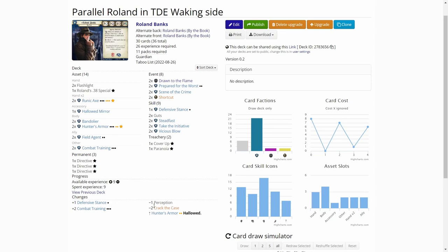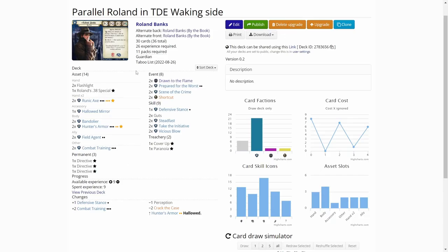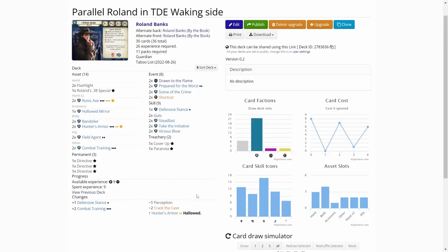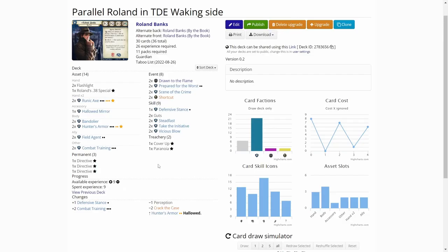To make room for those, I removed the Crack the Cases. I haven't been playing those that much, and this deck really doesn't need that many resources. Then with one experience, I added one Defensive Stance, just because I couldn't think of another card that this deck needs. It's another skill card that boosts either agility or combat, which is good for some situations. To make room for that, I removed one Perception. And for last experiences, I used two Hunter's Armor upgrades to get the Haunted version, so it can soak plus two Sanity - two Health and four Sanity Soak, which is a good combo for the combat training.